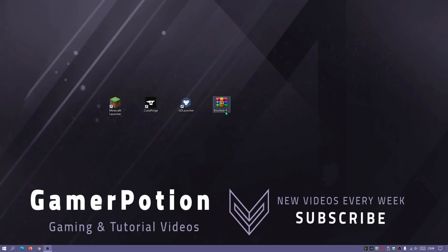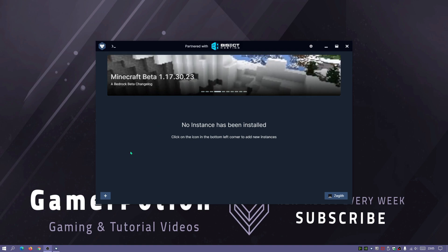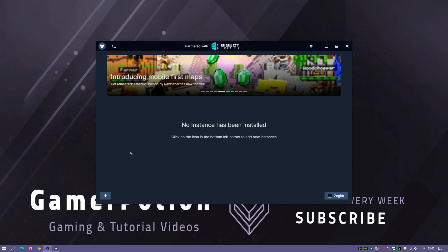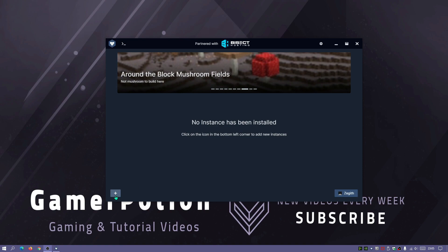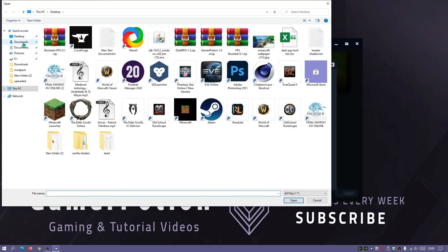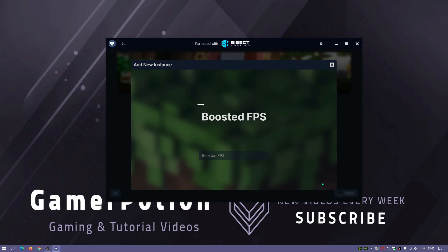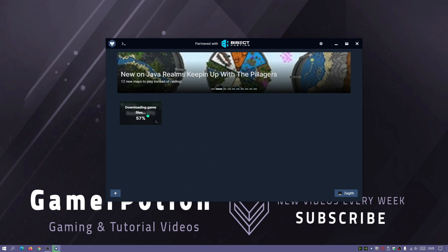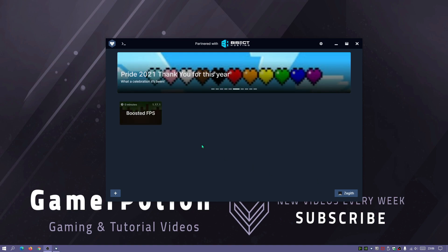With the BoostedFPS zip file on your desktop, open up GD Launcher. If you're interested in GD Launcher, check out my video in the description for a detailed setup guide. Once GD Launcher loads, click the plus button to add a new instance, then click 'Import Zip'. Browse to your desktop, select the BoostedFPS zip file, click the arrow to proceed, confirm the name 'BoostedFPS', click the arrow again, and it will start downloading and installing all the mods.